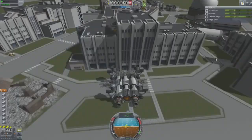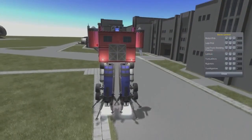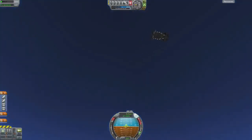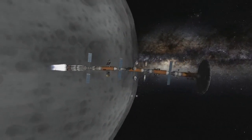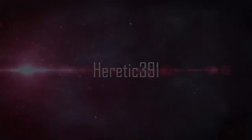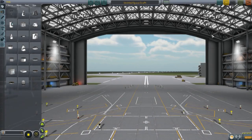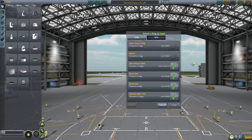Alright, I hope this is working - this is so weird. Anyway, hello guys, welcome back to the Cable Space Program. My name is Christian and this is the Subscriber Designs episode 30.